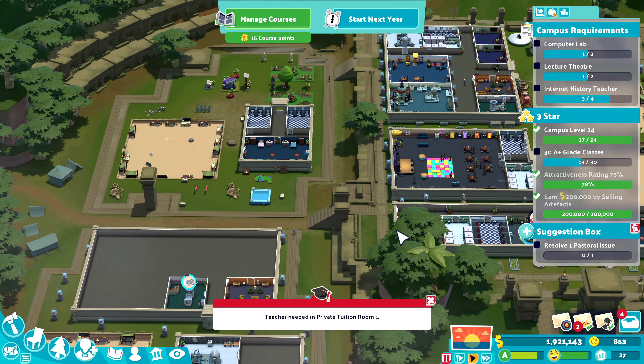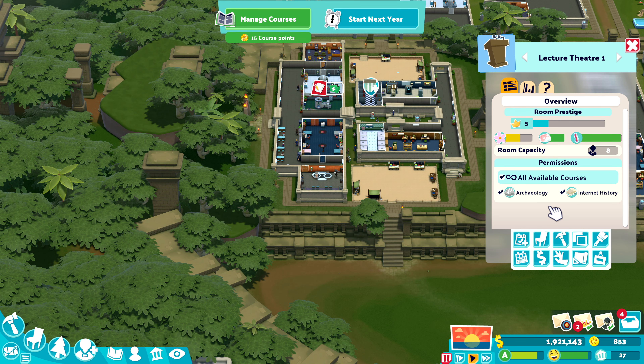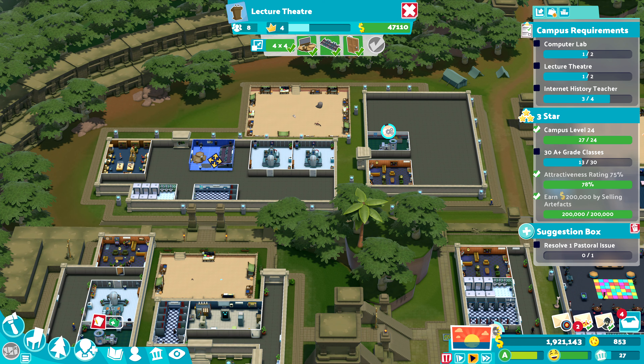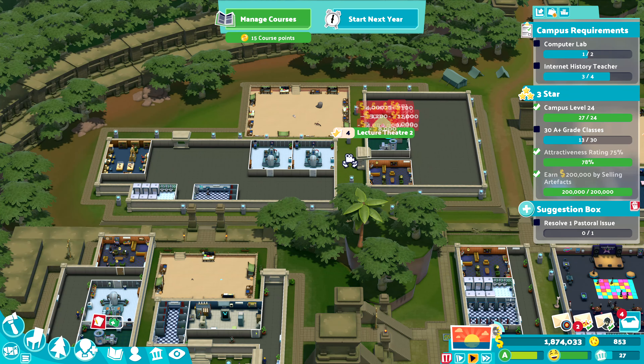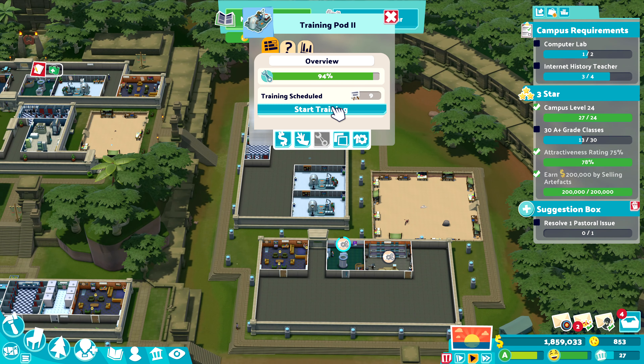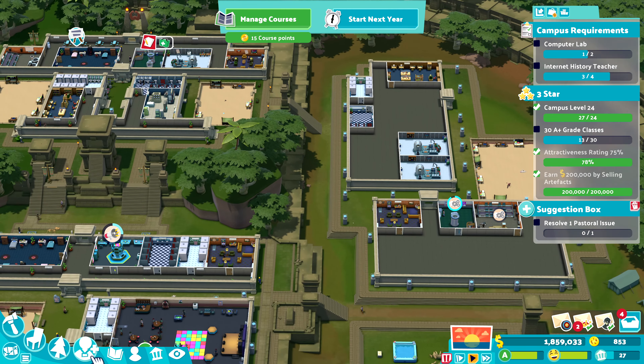I've built up this area in anticipation for doing this. In order to get A-plus grade classes you need a highly skilled teacher that is highly skilled in the topic they're teaching, they need a bit of inspirational speaking, and the rooms have to be at max prestige with high-end equipment in them as well. We'll set the select term to be upgraded as soon as possible. I've started taking people in for internet history.